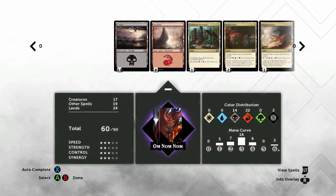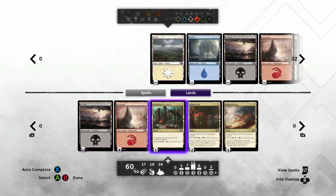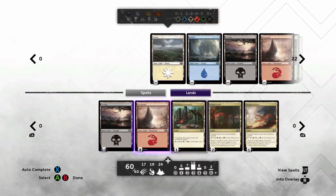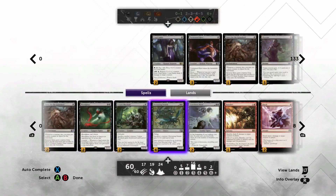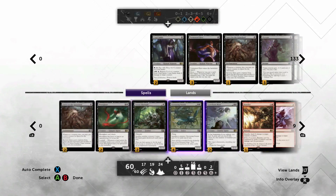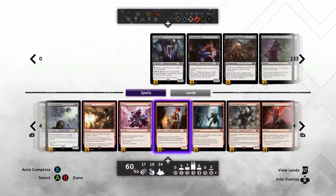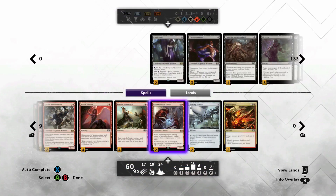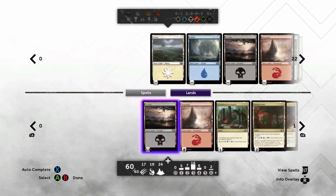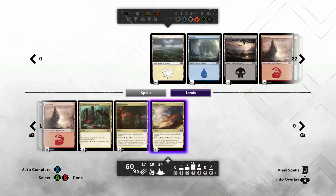As far as the lands go, the color distribution looks more red but I actually have more effective black sources. Our black cards are mostly double-black: two Blood Ghast, four Devouring Swarms, two Graveborn Muses. We don't have any double-red cards since we opted for Charm Breaker Devils over Stormbreath Dragon and Inferno Titan. So we've got 16 black sources and 12 red sources, which should work out fine.